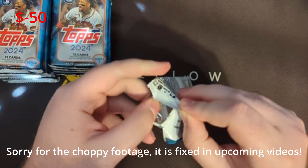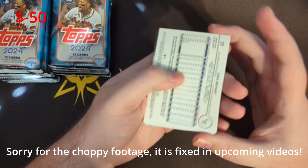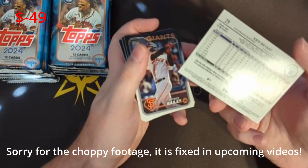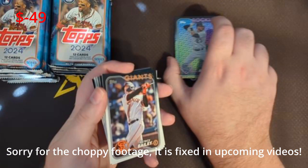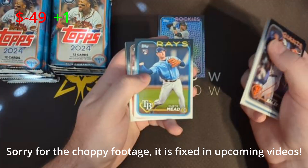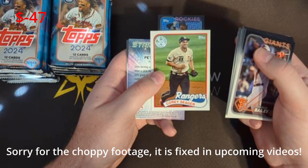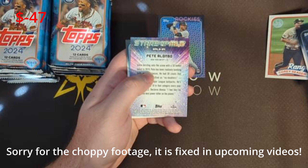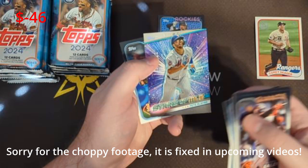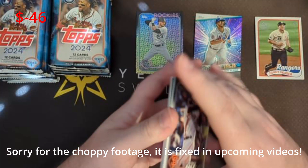This is Pack 1. I got the first hit as Chris Bryant — not numbered, but cool. A little foil. Patrick Bailey, Jonathan India, Griffin Kane, Freddie Freeman, Corey Seager — that's the 35th. And then our Stars of MLB is Pete Alonzo. I'll stack those up there. The rest are base cards.